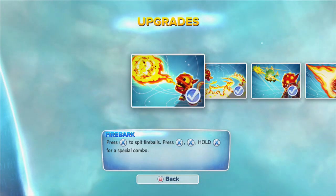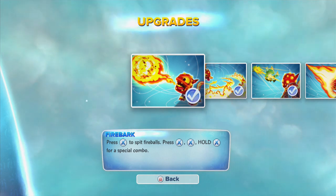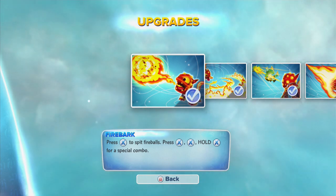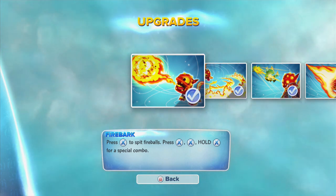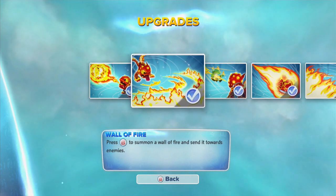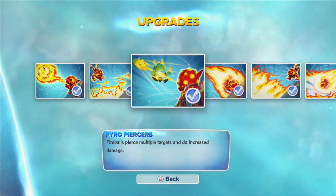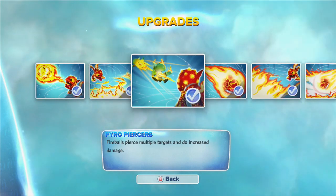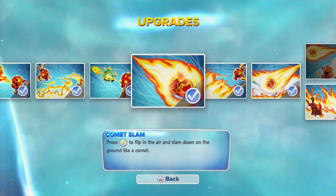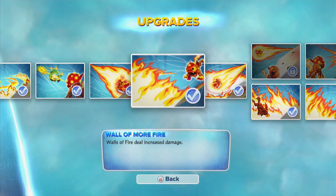Let's check out some of Firebone Hot Dog's upgrades and abilities here. He's got the Firebark — press X to spit out fires, and then press XXX and hold down for a special combo. We haven't seen a lot of the combos in the newer figures, but since he's back again he's got some of the combos. Wall of Fire — press P to summon up a Wall of Flames. Pyro Piercing, so fireballs can pierce multiple targets. The Comet Slam — I found this really useful when you're surrounded; you can just pop up into the air and smash down. It's pretty cool, looks pretty cool too.